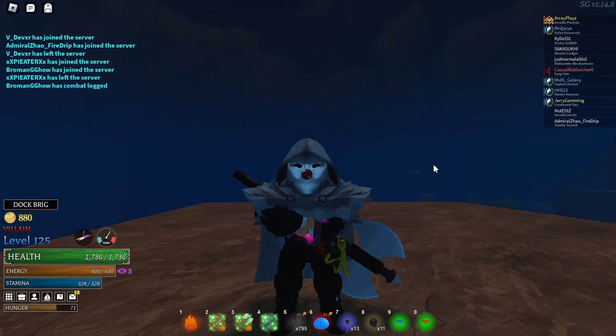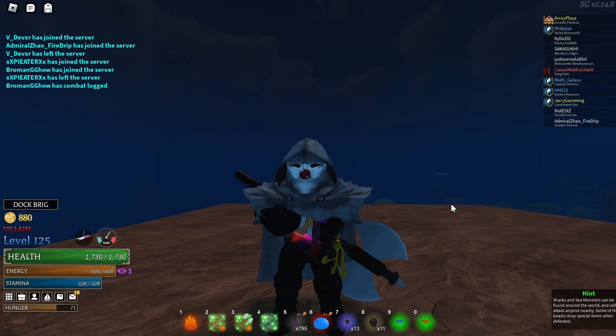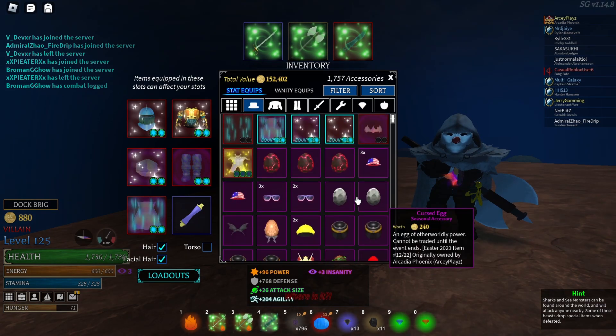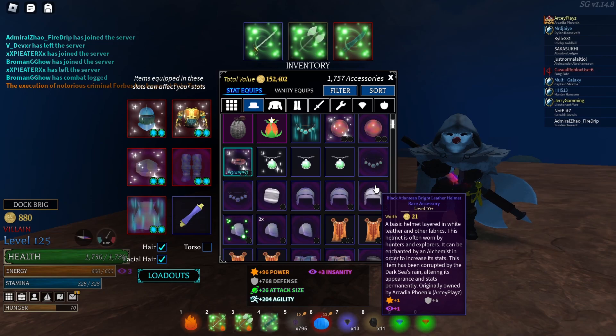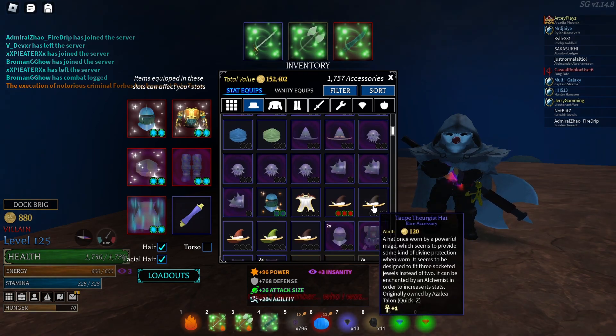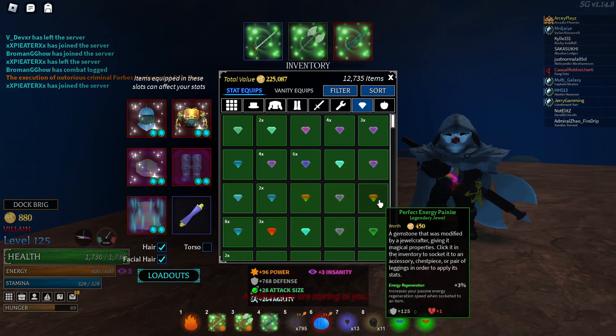Another thing: Payknight is being nerfed defense-wise. Right now it gives 125 defense; it will give 108 in the next update — that's a 14% defense nerf. But there's another important change: drawback is being reworked. Right now, one drawback gives around 3% HP drain every time you use a skill. In the next update, 1 drawback will give 1% HP drain, which makes way more sense.